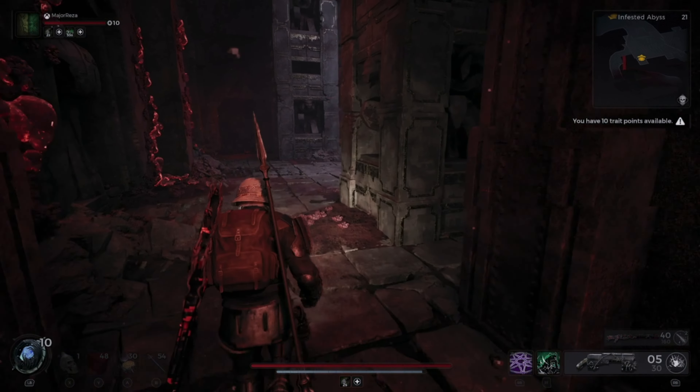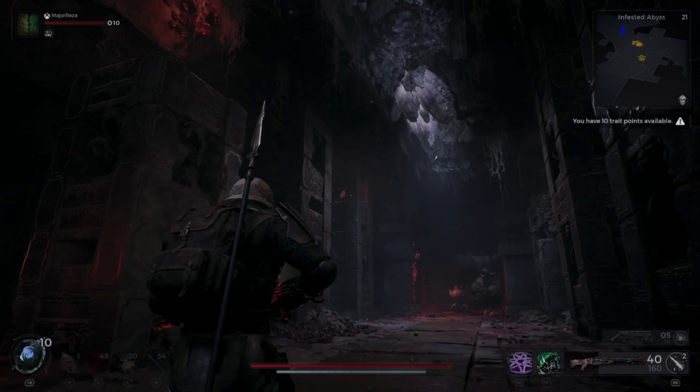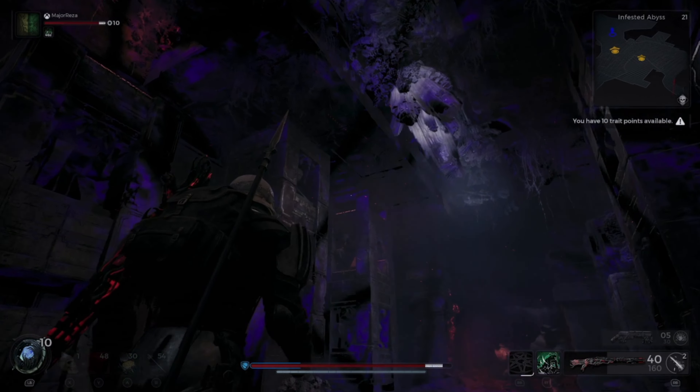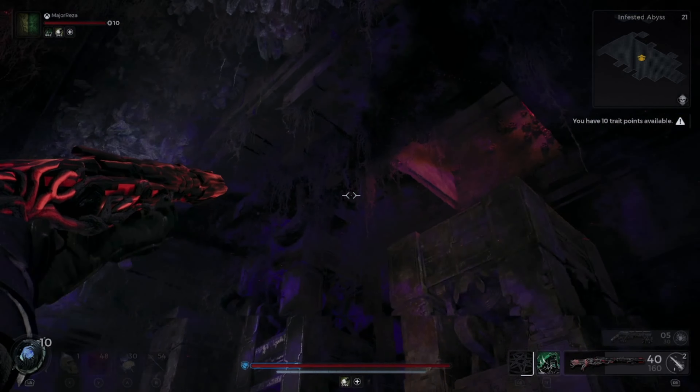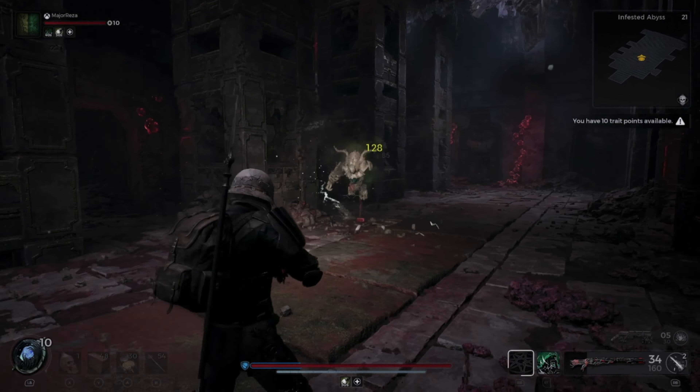One player will stand here and the other player will stand on that platform that just got elevated. Then once you're at the top, just go across to the end and you can collect that ring.